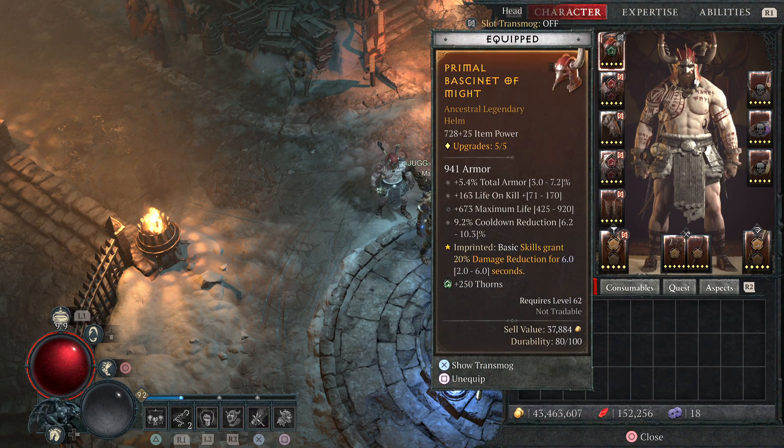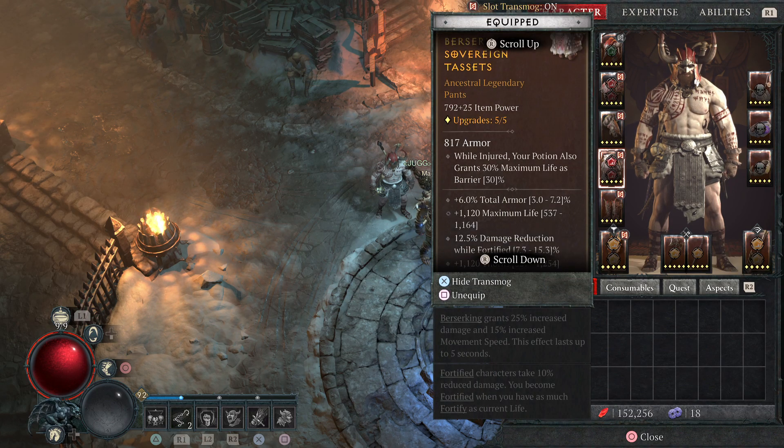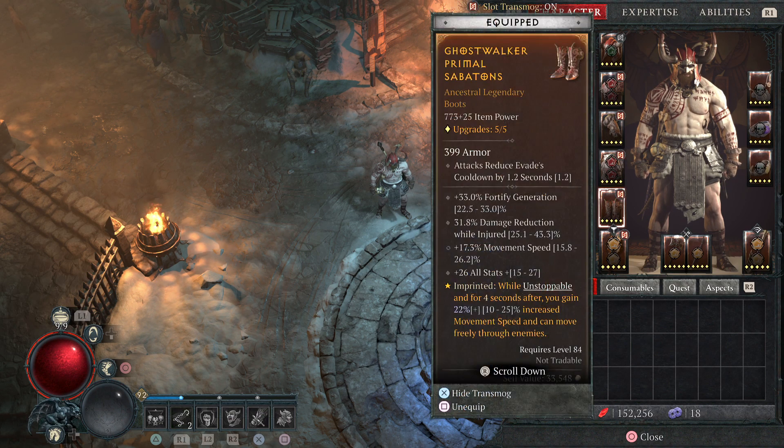In terms of affixes: basic skills — since you're spamming them, might as well take the 20% damage reduction. The chest — I don't have anything on those two slots, so you have a couple of extra slots. I use this one, Lucky Hit, to get a ton of Fortify. Fortify is great and will make you much more survivable. This one isn't great early game until you figure out how to keep Berserking up, though.